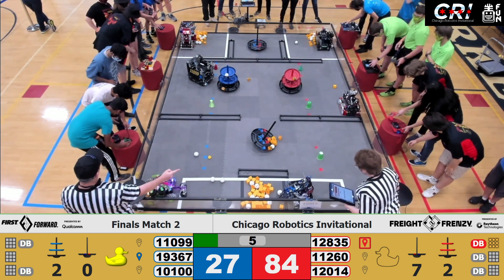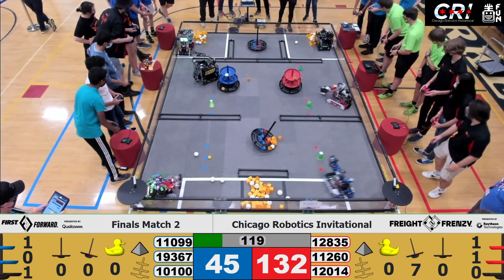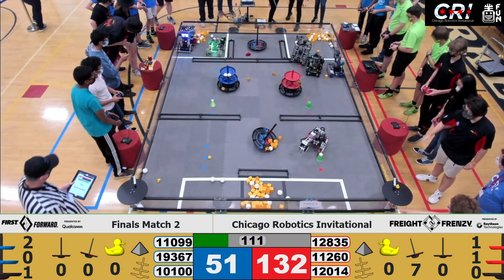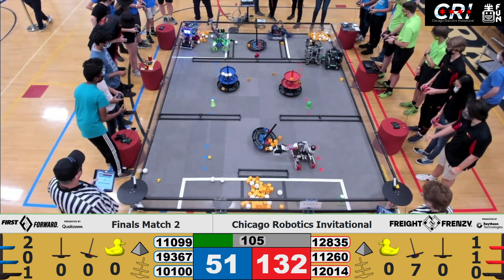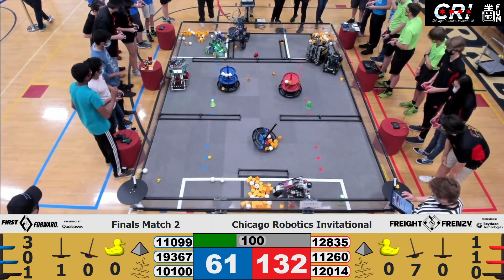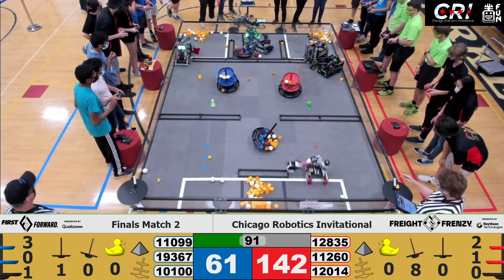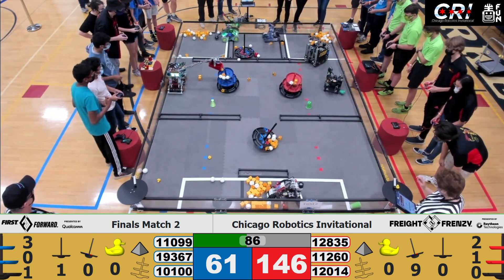Drivers, pick up your controllers — three, two, one! Here we are in the early operating period as all six robots are looking for where to go. Are we going to see that same strategy we saw in other matches? Are we going to see a six offensive robot match? We've got three pieces of freight in the top of the blue alliance hub, two in the top of the red alliance hub, and we see one of the shared hubs go flying courtesy of Up Creek Robotics. The red alliance has taken control of the shared hub, tip towards them.